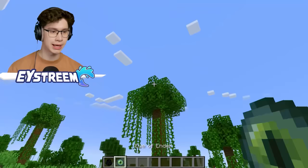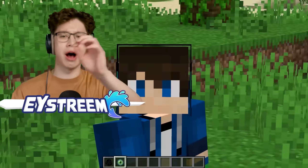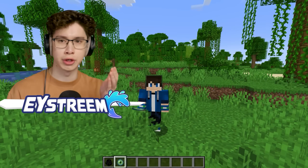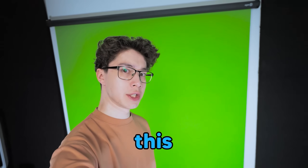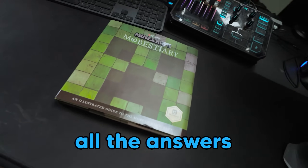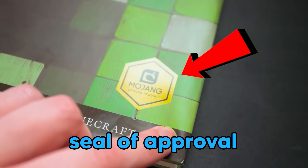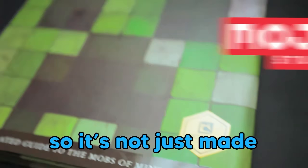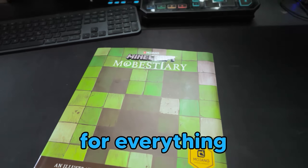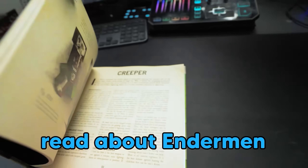I'm still not fully convinced — I need undeniable proof. I've already read everything about the Enderman online, unless not everything is online. This is the Mob Bestiary, and I am certain it has all the answers we're looking for. It has an official seal of approval from Mojang themselves — this is Mojang's bible for everything mob related. And we've used it to solve mysteries on the channel before. I've never actually read about the Enderman before, so let's see.